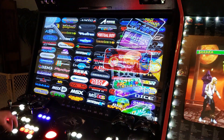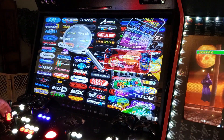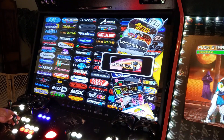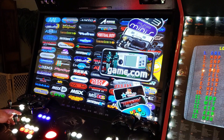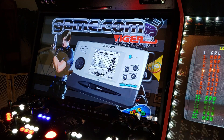When we back out of this it takes us right back to the universal search folder. You can also go into the Daphne emulator directly through the console categories. There you have it — Dragon's Lair. Let's move along.